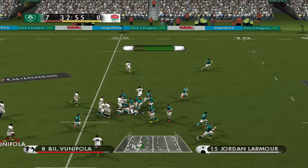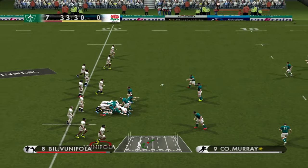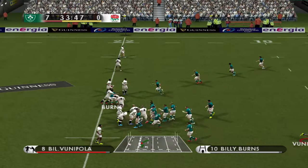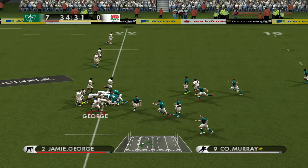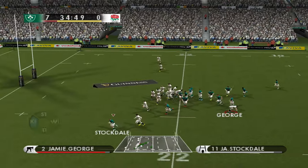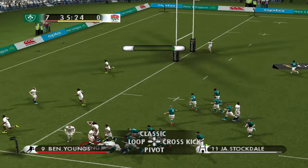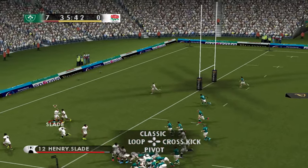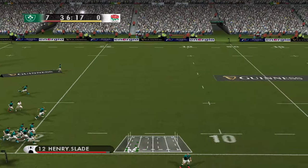Ford with an up and under there — not the greatest of decisions deep inside the 22, because it's giving Ireland the ball straight back. Now Stockdale — can we tackle him? We can. We've won it back. This time no messing around. Slade kicks it away to touch and we've got the first scrap of the game.